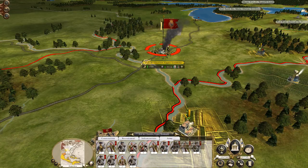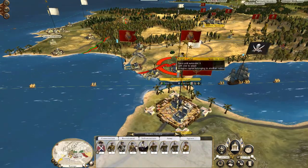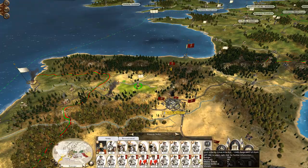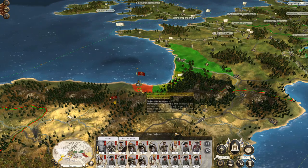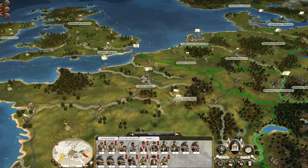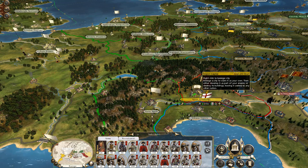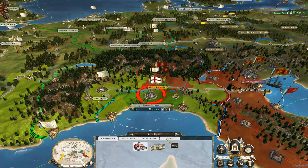We are laying siege to this Spanish territory. Up here in Europe we are also laying siege to Gibraltar. This army is holding to see if I can draw any Spanish armies towards them. And this guy is going to wait and see if he can entice these Spanish armies to move up. Then we have this guy down here who is going to move up and lay siege to Milan — and once they've taken Milan, they'll go down and hit Genoa.